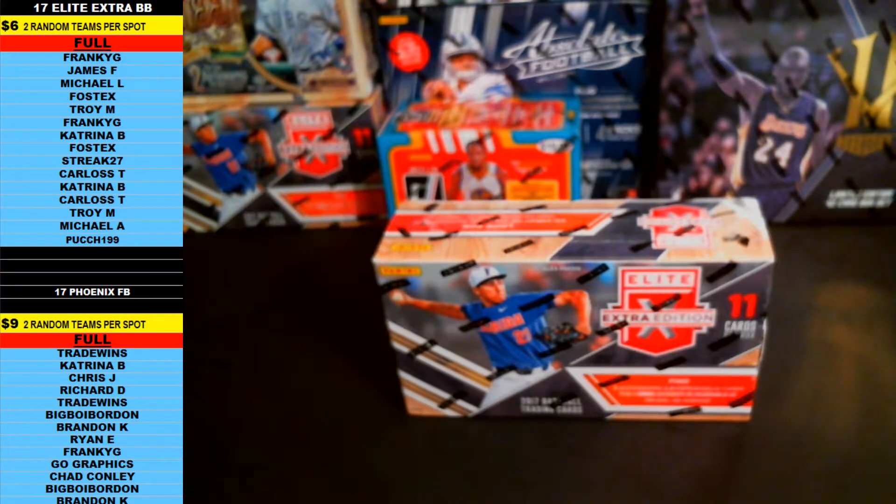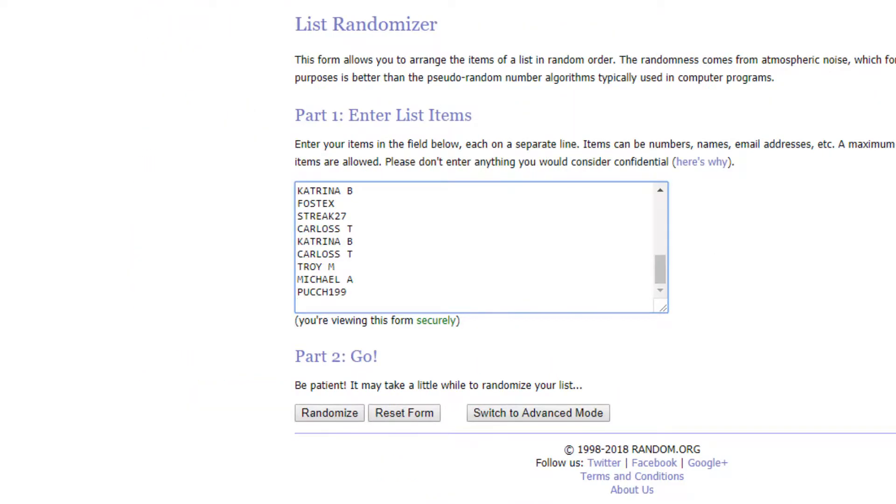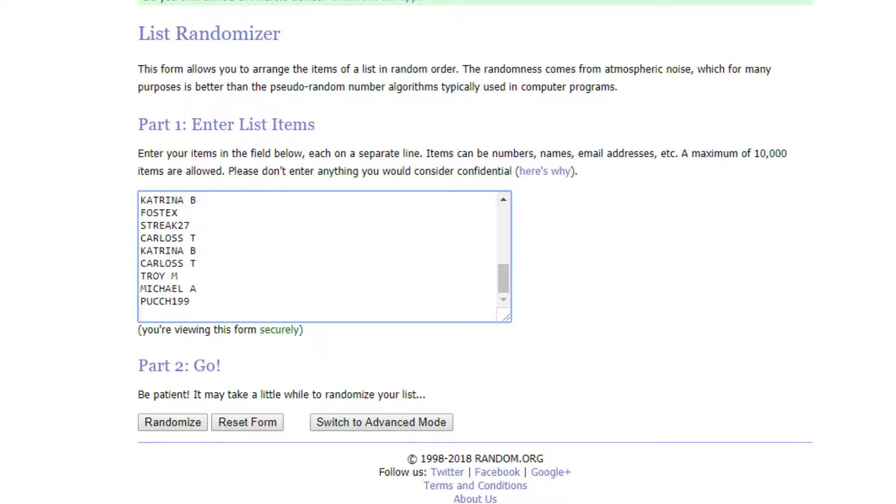Everybody that's in on the break is over here on the left. We're doing two random teams per spot, starting from Frankie G down to Pooch199. Copy everybody's name, take you guys over to random.org, paste everybody in there twice — we get two teams per spot. And as always, we go nine times on the random. Good luck, everybody.